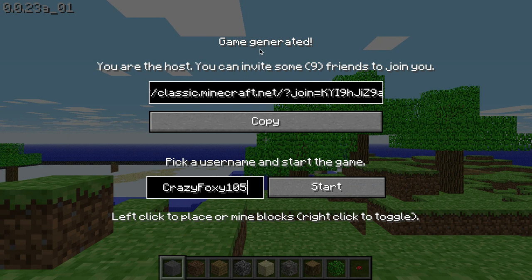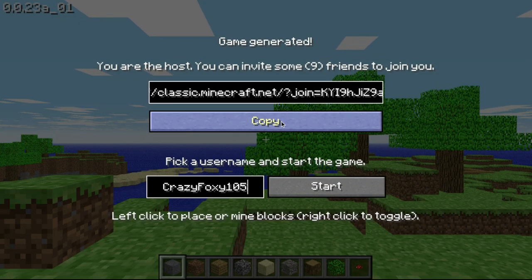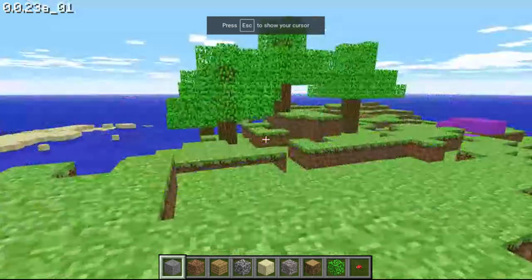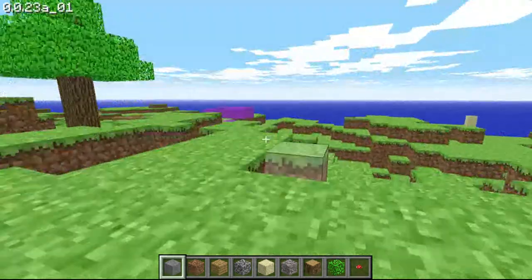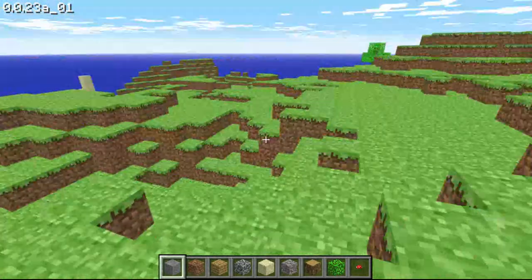Once you join, it will say 'game generator' and you can play with friends. You can invite nine friends to join you. How you invite friends is you copy the link right here, go on your group chat or something, paste that link, and if you want to play Minecraft Classic together on your computer, you can all play. It saved my past build I was doing from previous — this is like my third time trying to make this video.